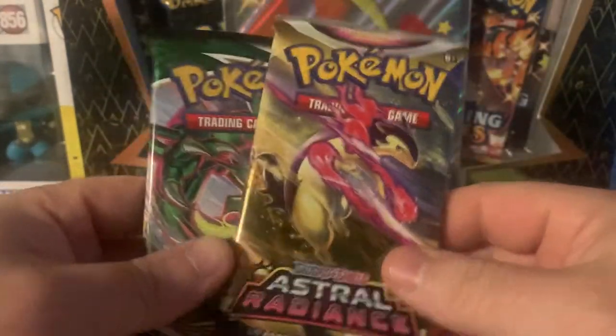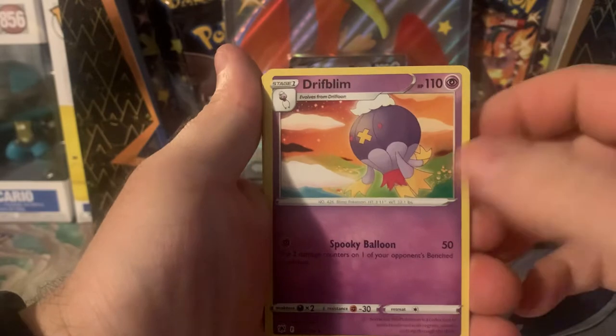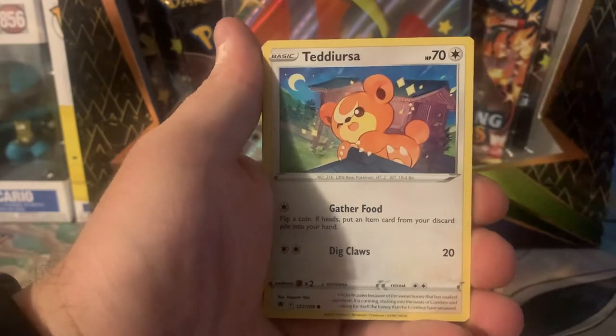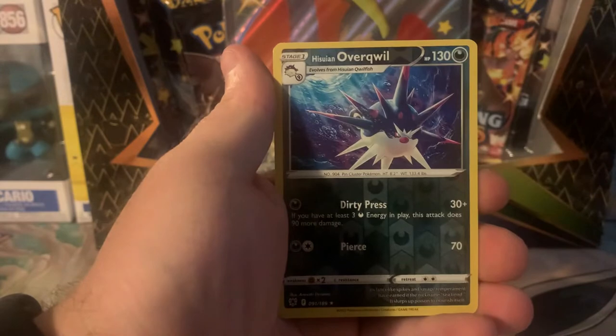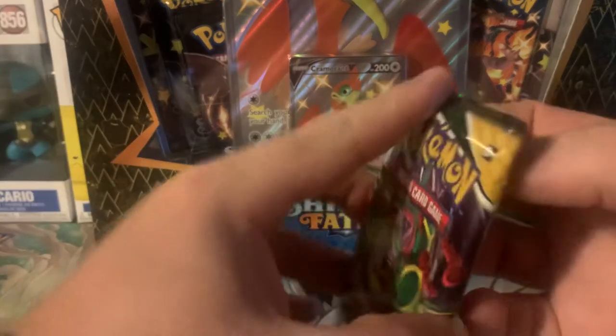We have Evolving Skies and Astral Radiance. Code card — I try to give out my code cards every video, so just for you guys. Let's start off with Energy, Drifloon, Electrode, Heracross, Teddiursa, Mantine, Voltorb, Weezing — to a Shaman. Honestly, I couldn't even tell that Goldfish was a reverse. But that's all we've got.